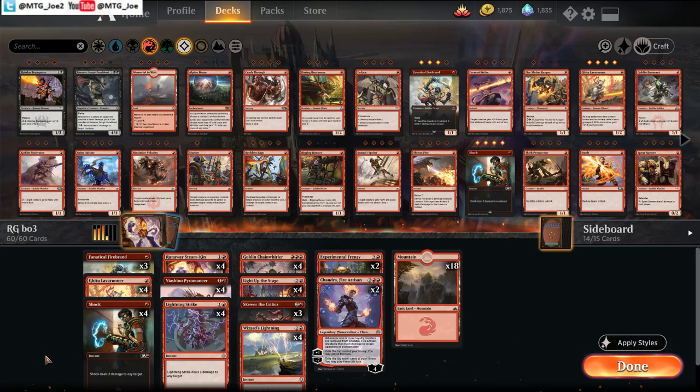Welcome back, I'm MTG Joe. Today we're going to watch the world burn. I was going to play some ranked because I want to get the Risk Factor card art for the month, so trying to hit platinum.